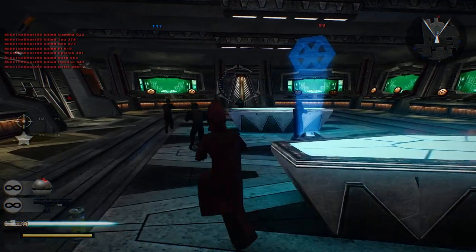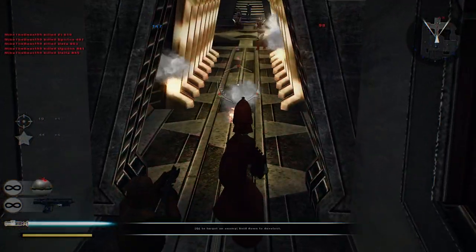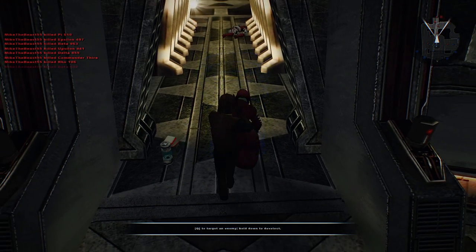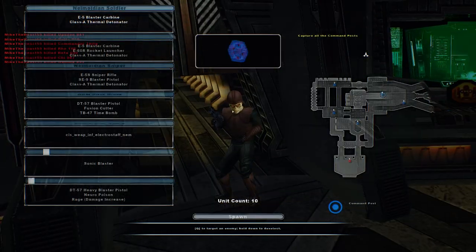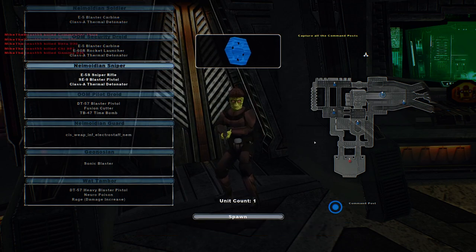A command post is under Confederacy control. Alright, they have one command post left. I'm just gonna throw two grenades and change to a different unit. Killed another one — let's go with the Neimoidian Sniper please.